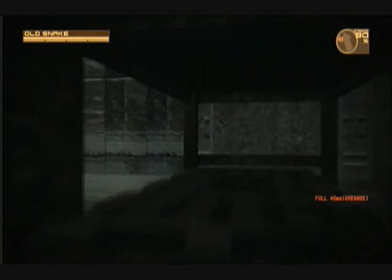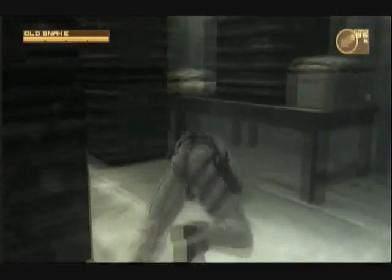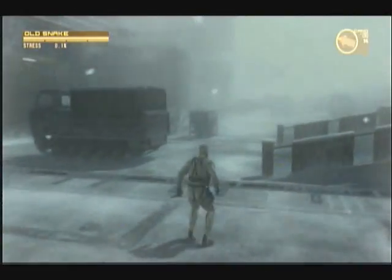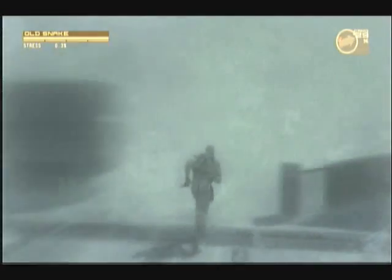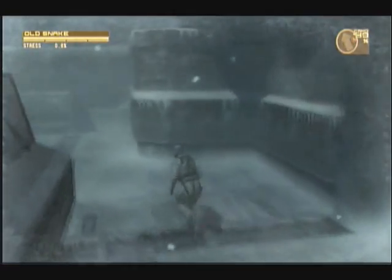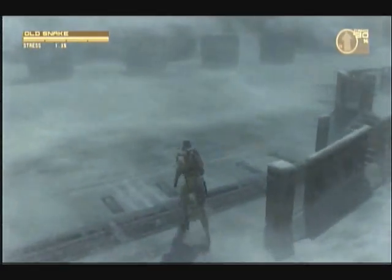I might read about it later — I don't know if there's something different about it. This area was usually locked down in the first game, so you never really get to see those doors open or anything like that. Like Otacon says, you can go in through the front door, but I think it's not fun to do it that way. Here's the ventilation shaft, but I'm going to use the one upstairs because that's the one I used in the dream.